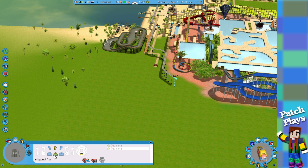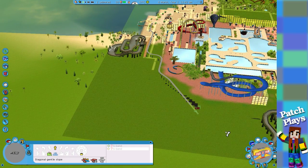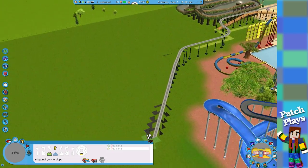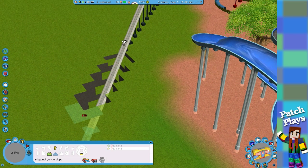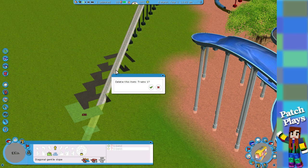Then we need to start to come down. We can have our station here. Let's see what that looks like — we've gone right into the ground, how very strange. So not all of it, just this bit. I want to delete a little bit of it, not the whole thing.